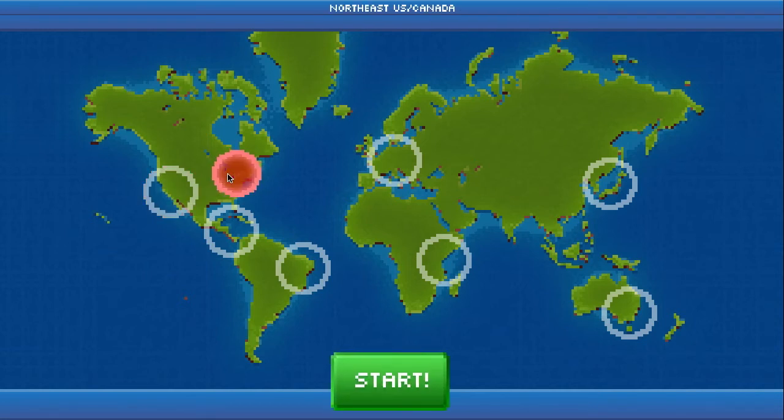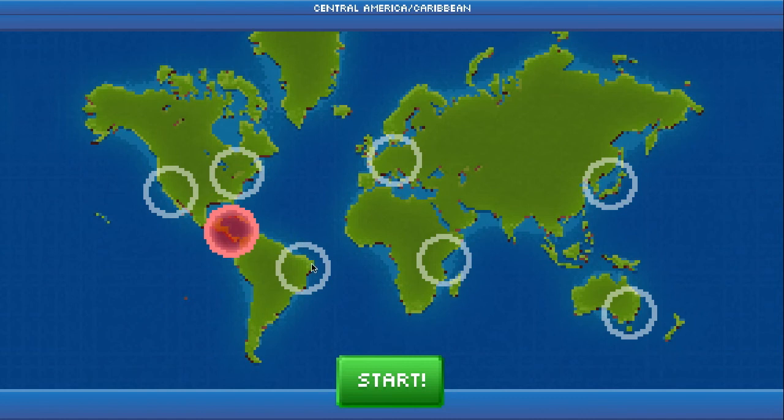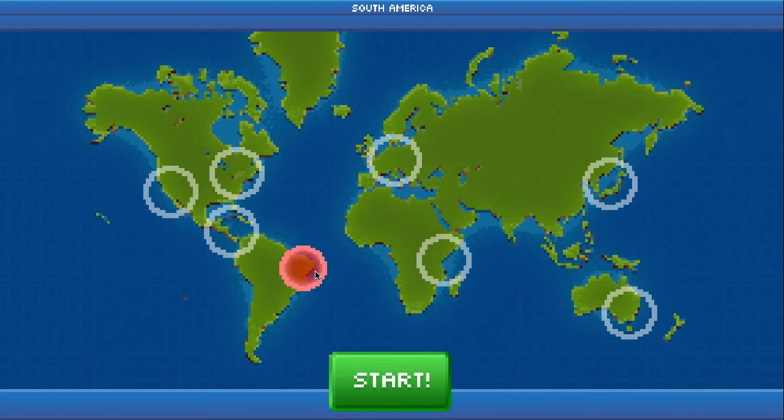Where do we go? Southwest U.S., Northeast U.S., Central America, Caribbean, South America, Europe, Africa, Japan, or Australia. If you ask me, Europe, Northeast U.S., Southeast U.S., and Japan are the easiest places to start off. The most interesting and most difficult are the Caribbean, Australia, Africa, and South America. The bottom four are the most interesting, while the top four are the best to start off in because they have a high density of nicely sized cities.